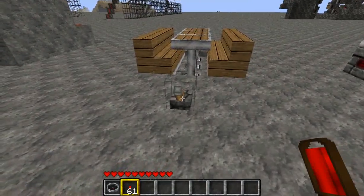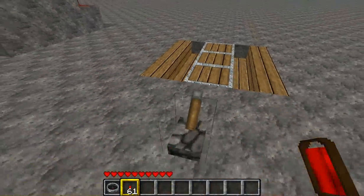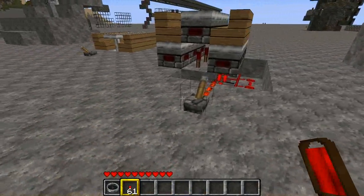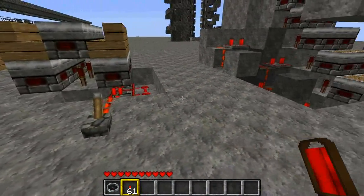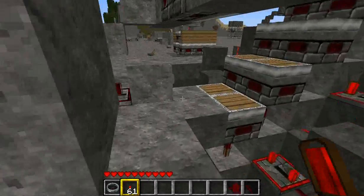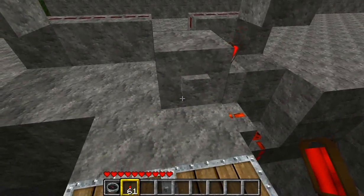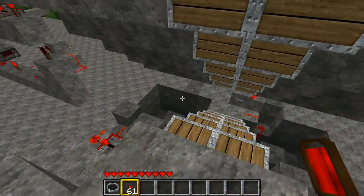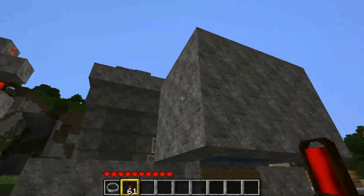Here we have a diner-style table that also doubles as a floor. I've built an above-ground version so you can see how it works. Here's an escalator — for the lazy, people who can't be bothered walking upstairs.